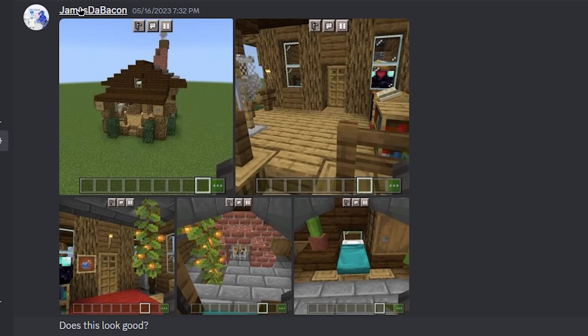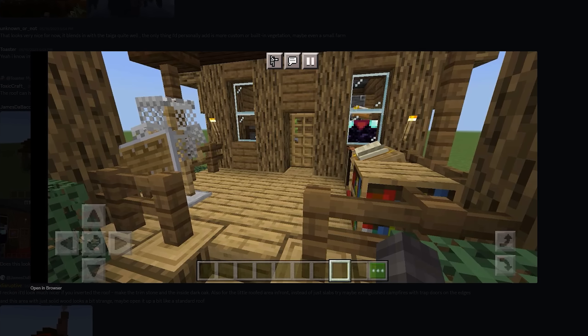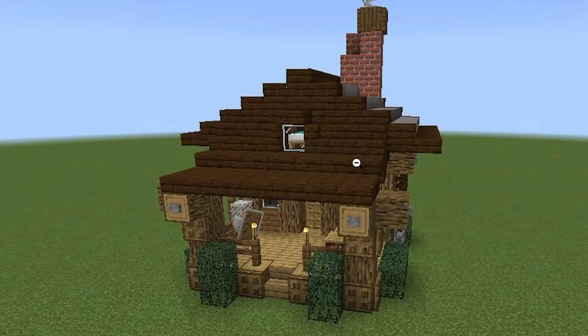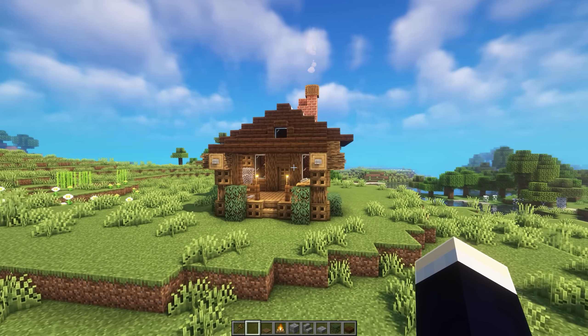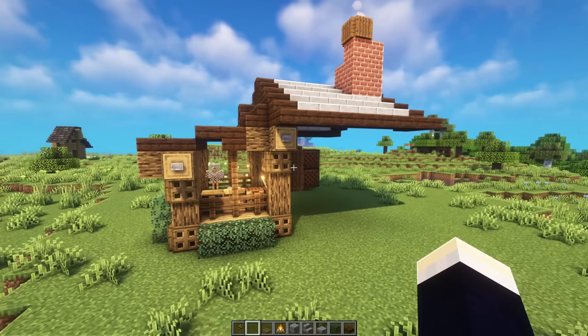Next up, we have a house design by James DeBacon. Once again, it's definitely a nice foundation, but there are some things that I would change. The interior does look pretty cool for this one, though. It's just this exterior area here. And here is the house recreated by me — I've gotten it as close as I possibly could. It's not going to be perfect, and it's mainly just the front of the house here.